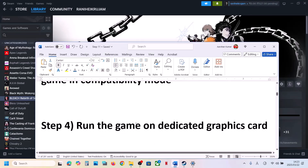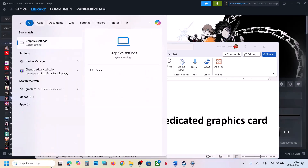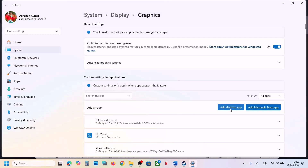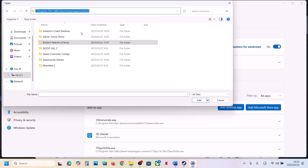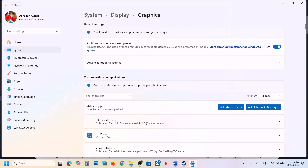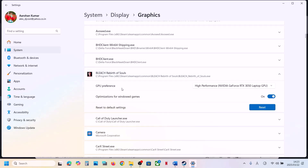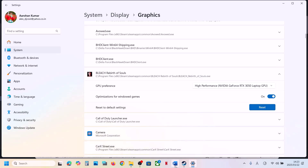The next step is to run the game on the dedicated graphics card. Type 'graphics settings' in the Windows search box, click on Graphics Settings, then click Add Desktop App and browse to the game installation folder. Find the game EXE file and click Add. Once the game is added, scroll down to find it, select GPU preference, set it to High Performance, and you will see your graphics card listed. Now launch the game and check.